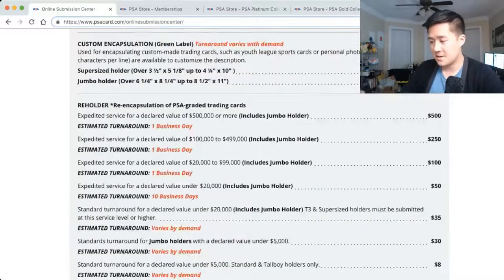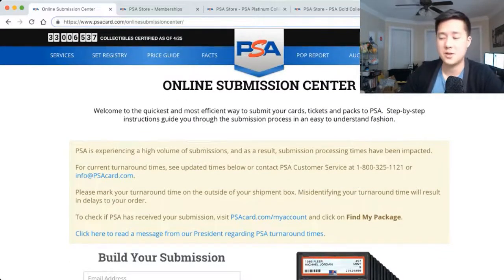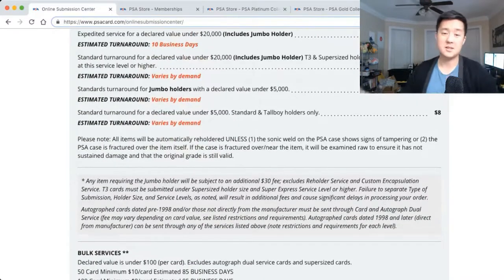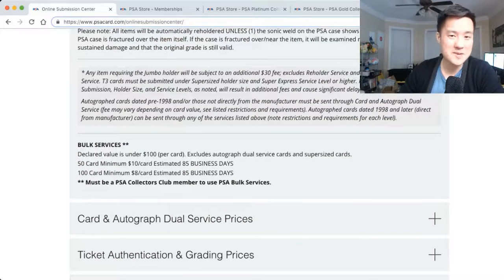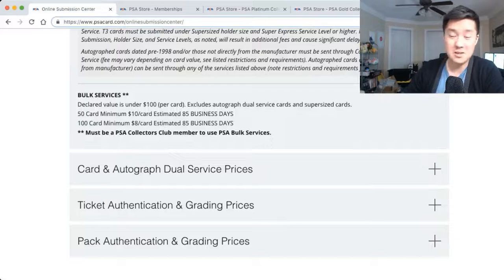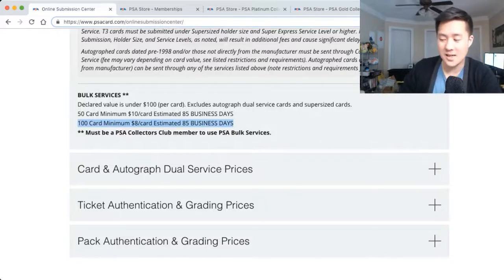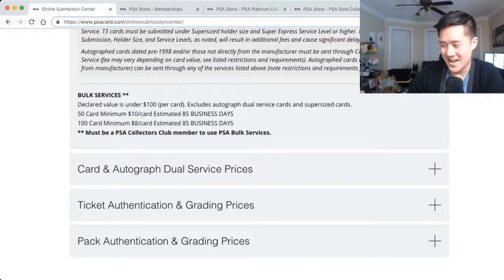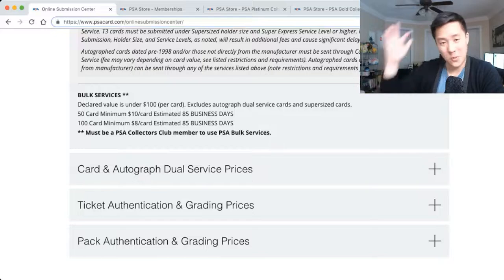Here we have the PSA website — psacard.com — on the services page. This is pretty expensive. Going straight to bulk submissions where it's cheaper but takes a long time. The cheapest option requires sending in a minimum of 100 cards at eight dollars per card. That means $800 to send a hundred cards in, and the estimated turnaround is 85 business days before you get them back.